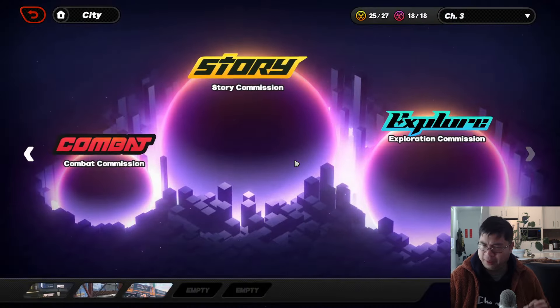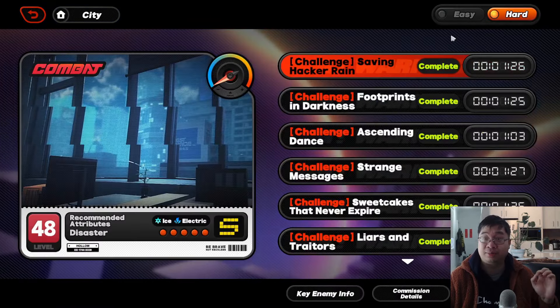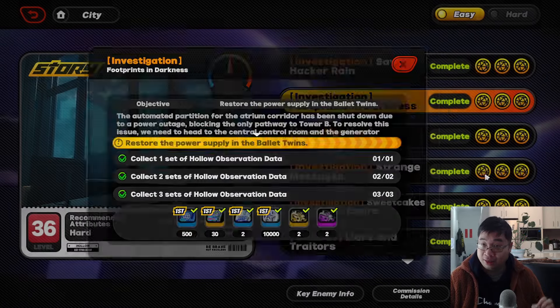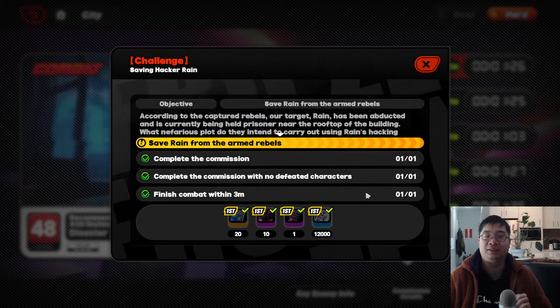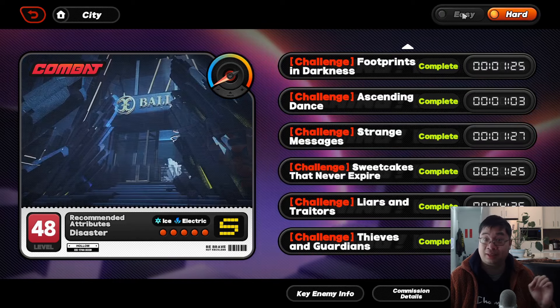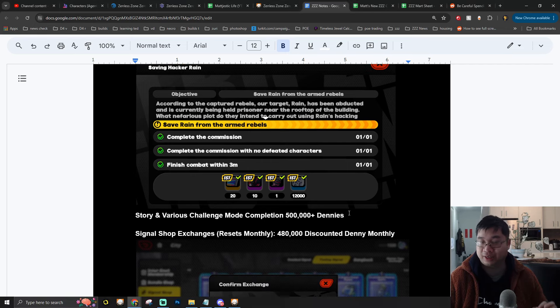One of the biggest one-time ways to earn Dennys is to clear the story as much as you can. As you clear through the story, you get 10,000 Dennys on easy mode and an additional 12,000 Dennys on hard mode. With over 50 different stories and hard difficulties, you can easily get over 500,000 Dennys one time by clearing stories and challenge mode.